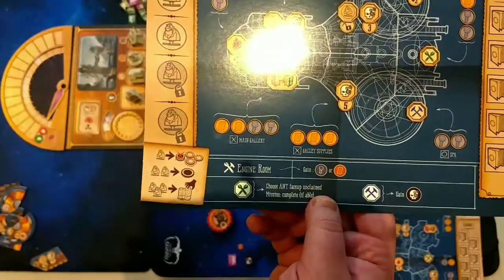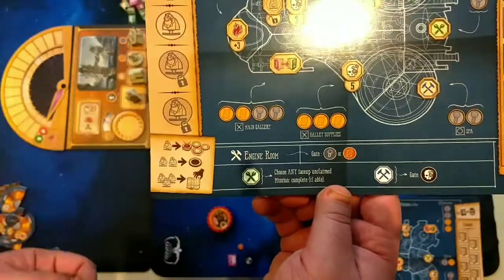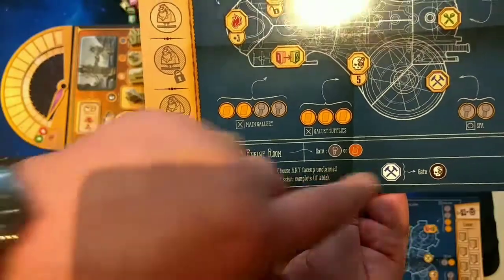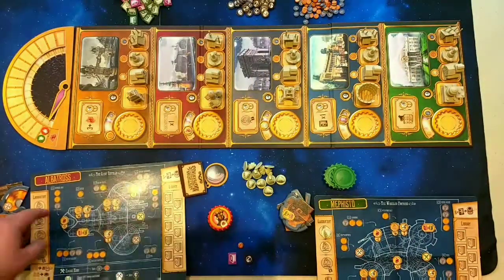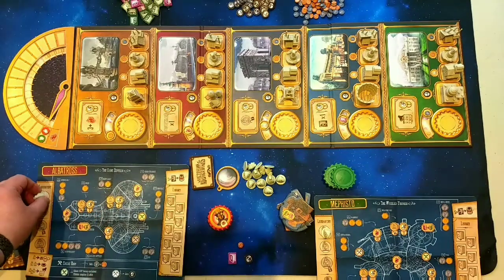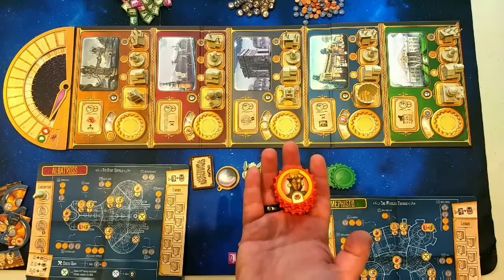Each supervillain has their own unique ability that one of their henchmen will have, and I'll show you that when it comes up. You can also unlock further abilities, which you gain every time you place that henchman. So at the start of the game, you get your board, you get one scientist worker, and you have your five henchmen.